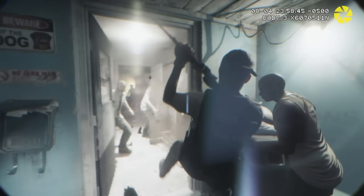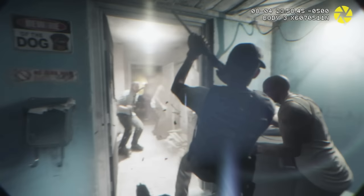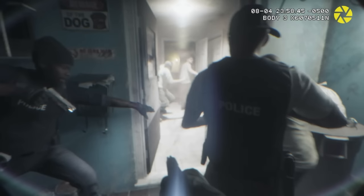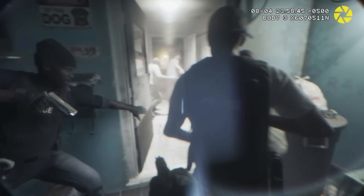Next up, we have a police raid. The body cam footage is cool, but what stands out is a sign that says 'beware of dog' with what looks like a picture of Chop from GTA 5. It's probably just a subtle nod to Chop — crazy to think he'd be over 10 years old now.